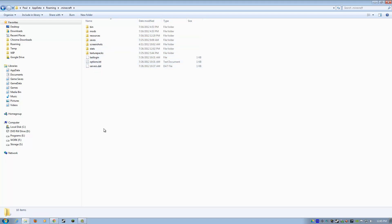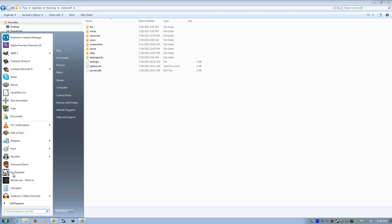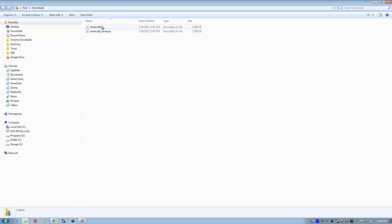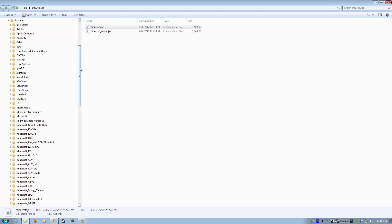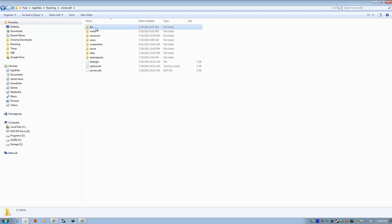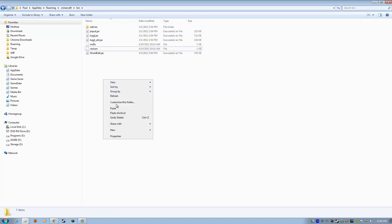Now we can safely mess around with our saves. It'll have our login information and our video settings options — all here, ready to roll. We are going to have to add a new folder here because we're going to copy over the Minecraft server jar. Click on New Folder and call this 'server'. Then go to your downloads folder. Copy minecraft.jar, then go back to your .minecraft folder, go to the bin, and minecraft.jar is going to go in the bin folder. You should have one there already — you can delete that one, then paste in the new one.